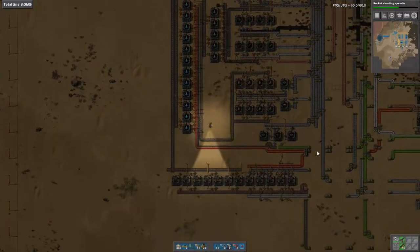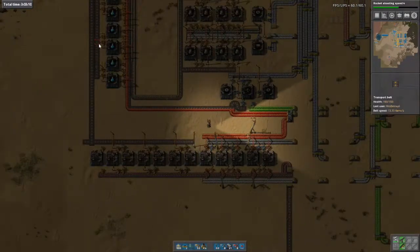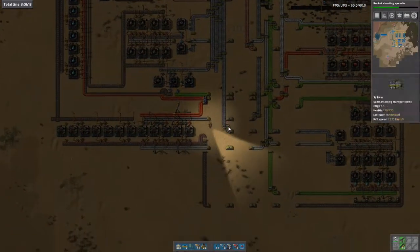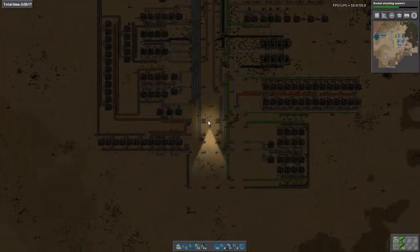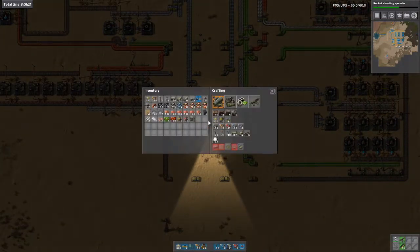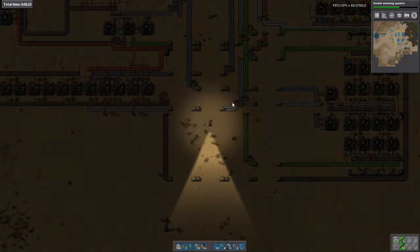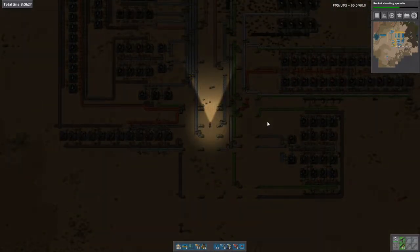Then there's just the yellow science. And we're a little over three hours with just yellow science left to automate. I am going to take a little bit of a break now — just get myself a cup of tea — and then I'll be back and we will move on with yellow science, or at least getting ready for yellow science. Actually doing quite well. From your point of view, I'll be back right after this screen wipe.